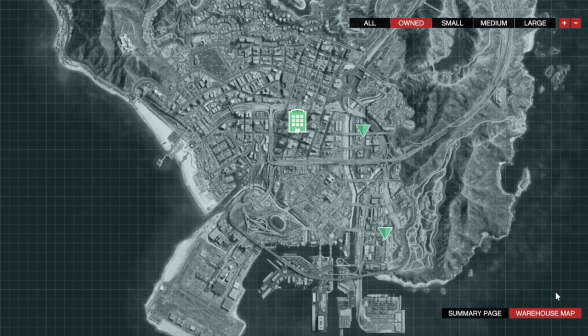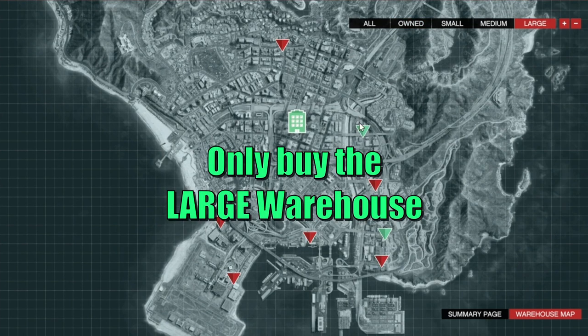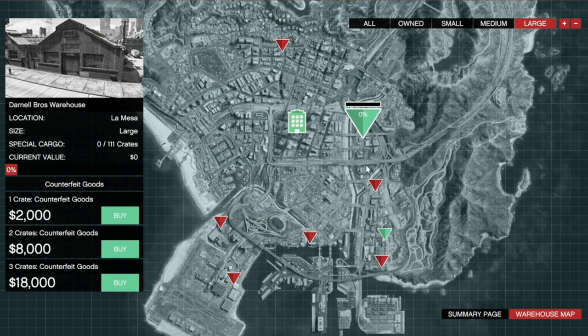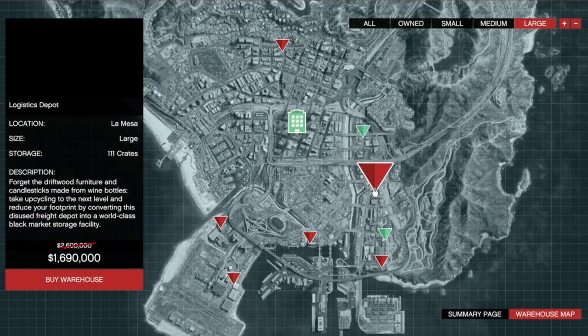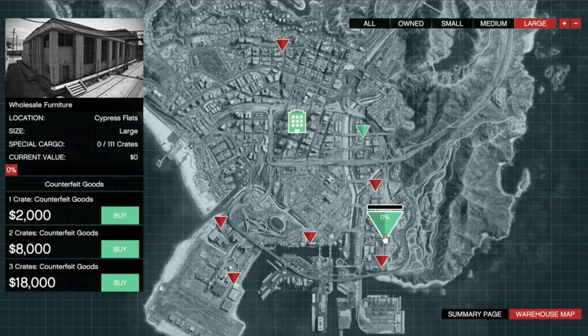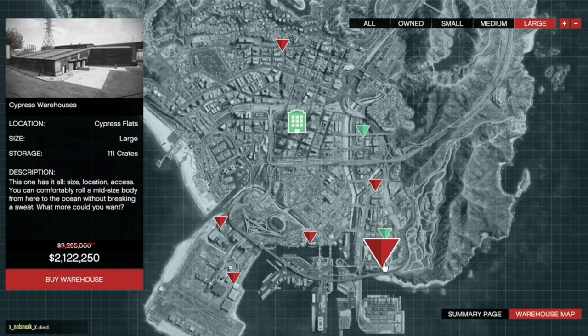First off, you need to buy a warehouse. You want to buy the large warehouse and forget the others, as you want to stock up as much as possible before selling. I suggest either the Darnell Brothers warehouse, the Logistics Depot — both in La Mesa — or the Wholesale Furniture at Cypress Flats, starting at just over $2 million and in an easy-to-reach location. I actually have two warehouses and I'll explain why later in the video.